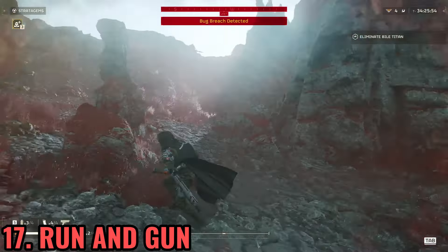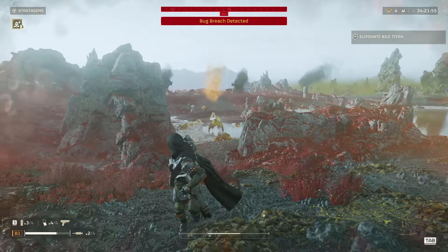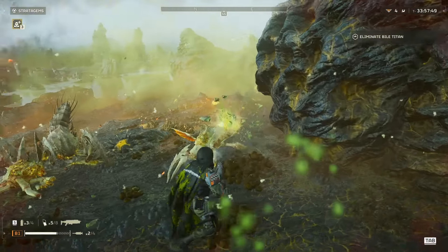With some weapons, if you are being chased, you can look behind you and shoot while you run — I call it the run and gun. When enemy units jump on you, just melee them because they will get stunned, and then you will be able to kill them easily.